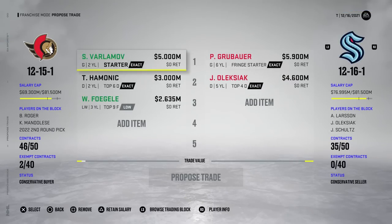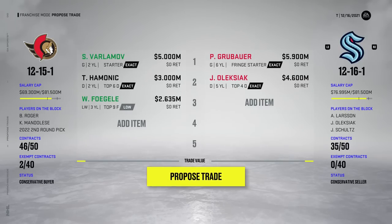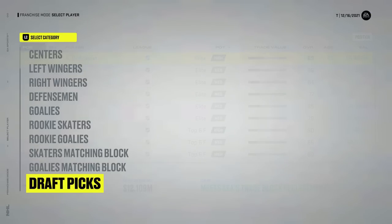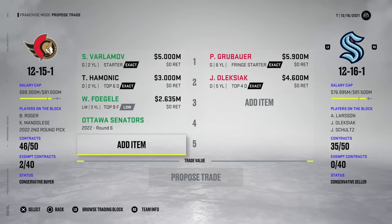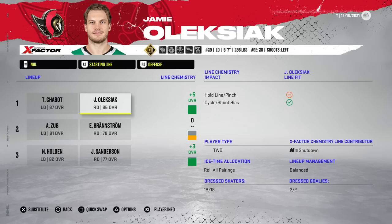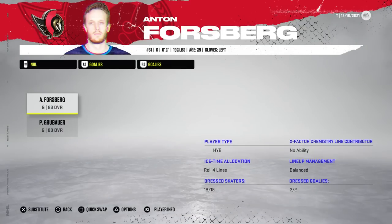I'm going to try to make this work for Varlamov — Hamanik will be replaced with Alexiak on defense, and Fogel who we picked up earlier. It won't go through — just a bit low. So I could add a sixth or seventh pick and it should go through. The Islanders' seventh — no. This one should work. Proposed trade — done deal from the Seattle Kraken. Alexiak and Shabok at a plus five, probably because of the X-Factors. And now we have Forsberg, so I'm going to run with him and keep Grubauer as the backup.